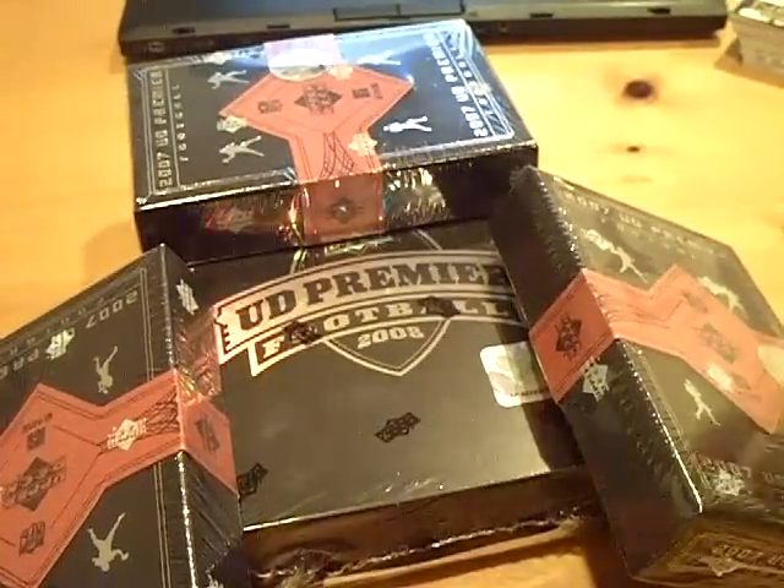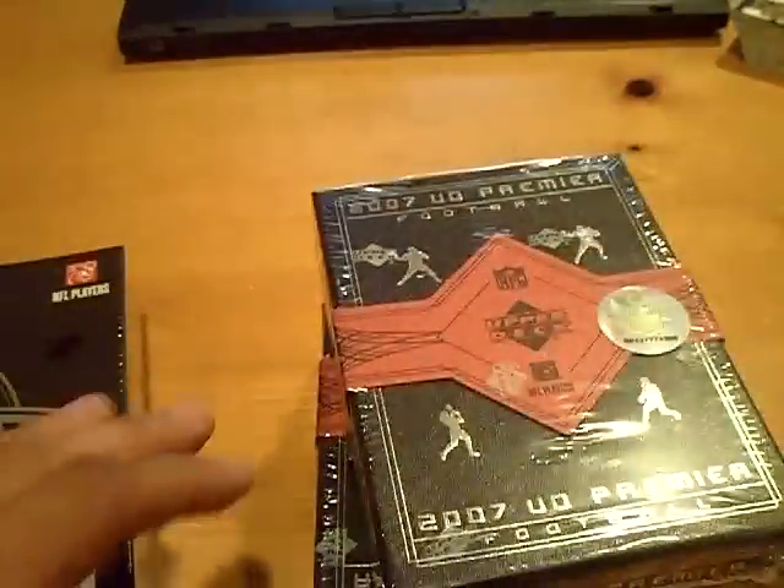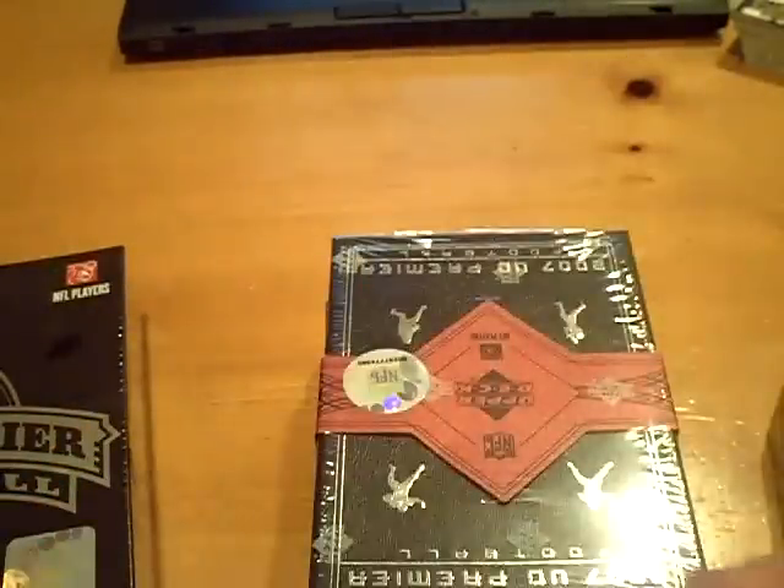Yo YouTube, what up? This is GSN Cards coming back at you. We're at the last of the four boxes — we're going to do a four box break of Premier. This is for the second football group break. We filled some spots last night, so we're doing it today. Good luck to everyone.